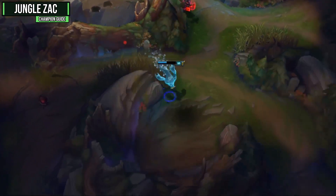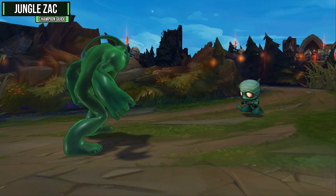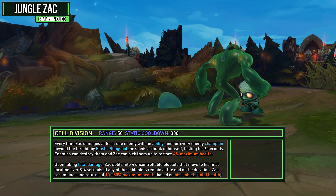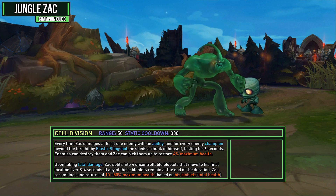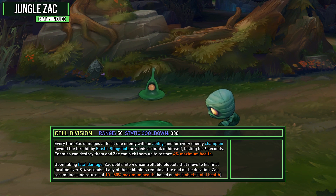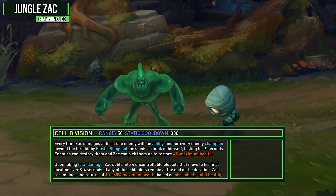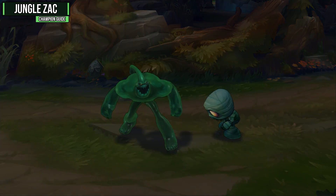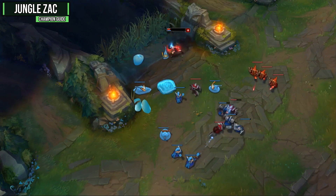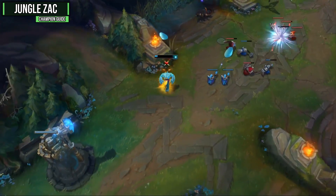We can also use Flash to get into a better position in a fight so our Let's Bounce hits multiple targets. Your passive is Cell Division, which gives you really solid sustain. Every time Zac damages at least one enemy with an ability — and for every enemy champion beyond the first hit by Elastic Slingshot — he sheds a chunk of himself lasting six seconds. Enemies can destroy them, but Zac can pick them up and restore 4% of his maximum health. Upon taking fatal damage, Zac splits into four uncontrollable bloblets. If any bloblets remain, Zac recombines and returns at 10–15% maximum health based on the bloblets' total health.